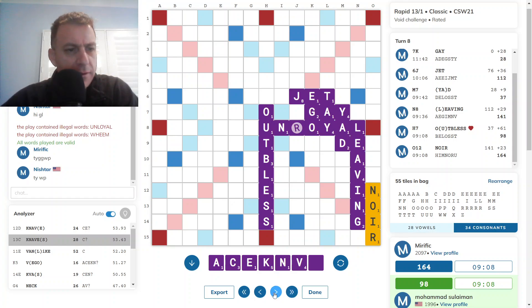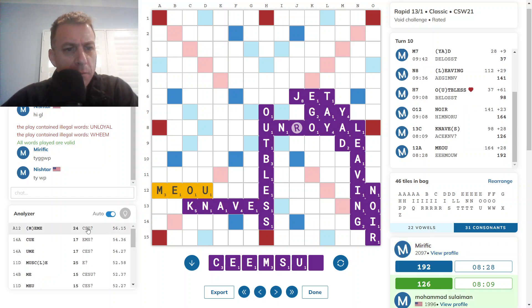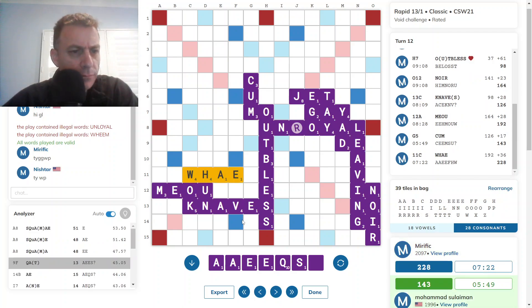I identified an F hotspot and I thought a play of FOUR, for example F-O-U-R, would have been about 50 points. Or even worse, F-A-U-X. So I just thought I'd take that hotspot out. As it happens, opponent did not have a big play there. And he has Knaves for 28, which looks fine. Meow for 28 — best from this rack.